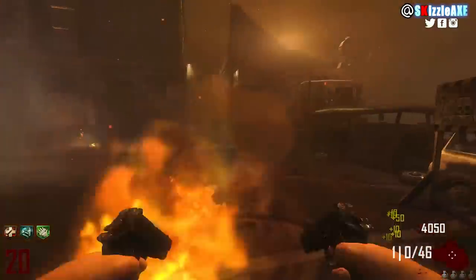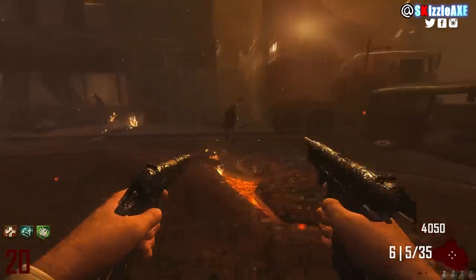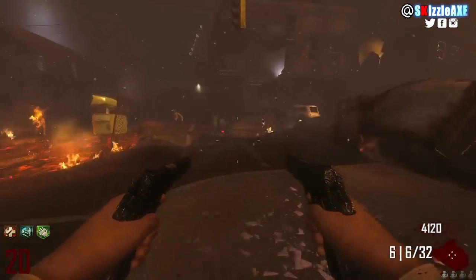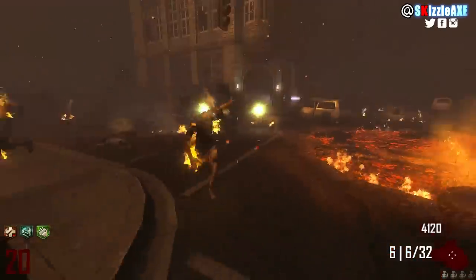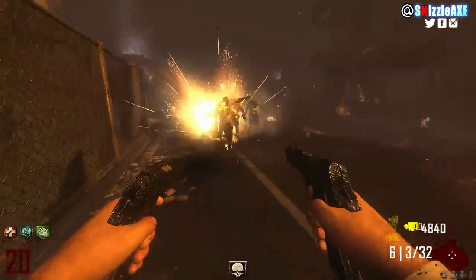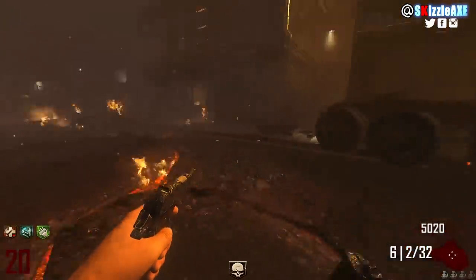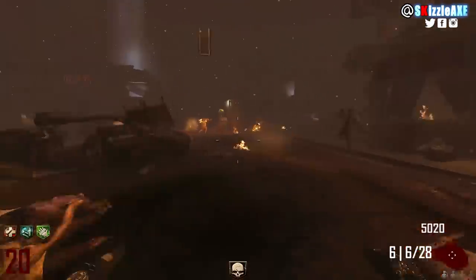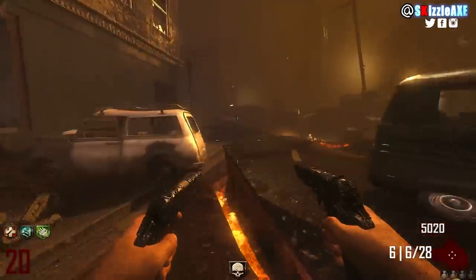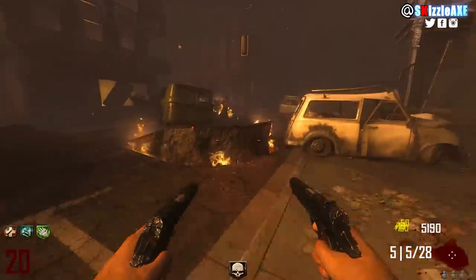When you pack-a-punch this you get a nice looking dark camo, which is awesome. But when you shoot it, it feels a little heavy compared to Black Ops 1, and it feels like it's doing a lot more damage. The blast radius is a lot smaller — if you shoot too close you can hurt yourself, so you've got to be safe. I'll play the sound of the unpacked version and then the pack version now.